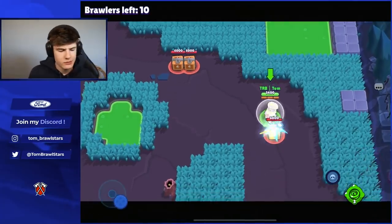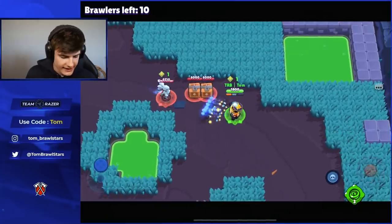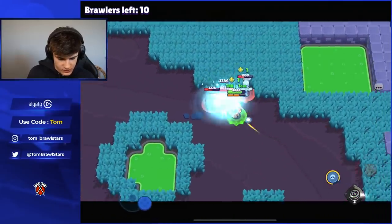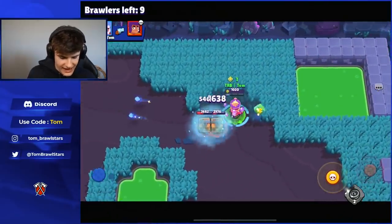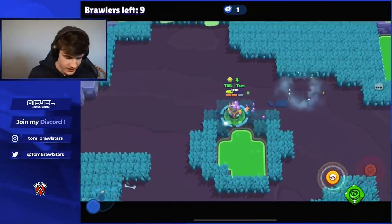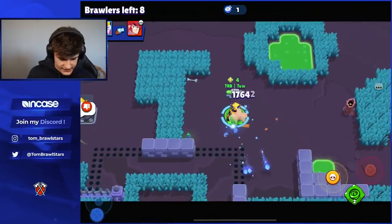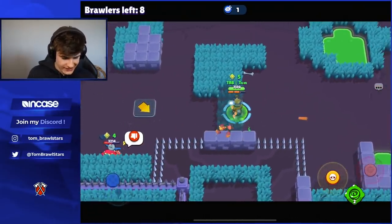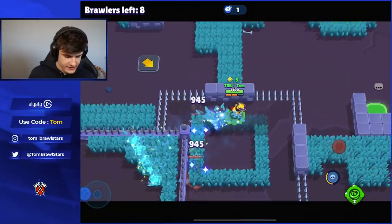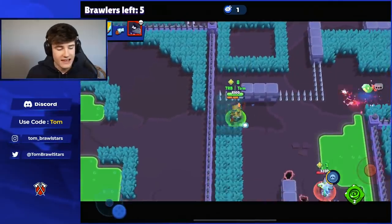One brawler that should be able to absolutely wreck every single teamer in this lobby is Gale. Gale is so dominant against tanks, and I feel like Gale is going to wreck every single matchup we're going to be facing here. We can actually push Shelly away from those boxes and grab all of these — that's going to be a good start. You can see just how much damage we can deal with Gale. The super is going to be so helpful to us as well, and we have the gadget. Going to stun both of them right here — also stun the Mortis again. That's going to be some free kills right there.